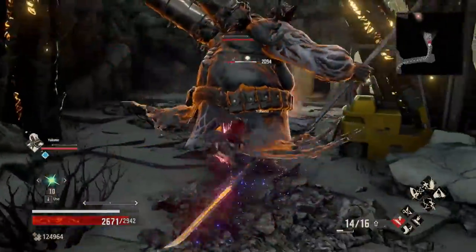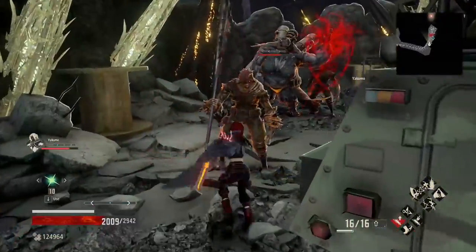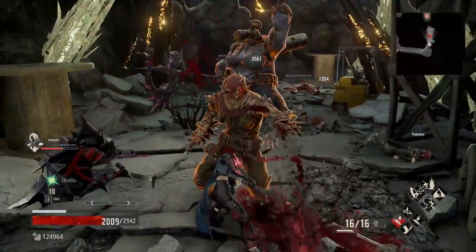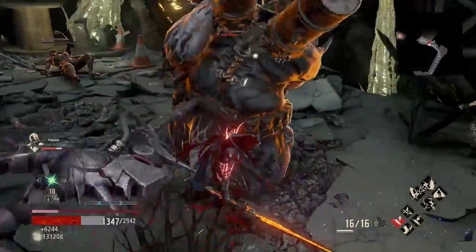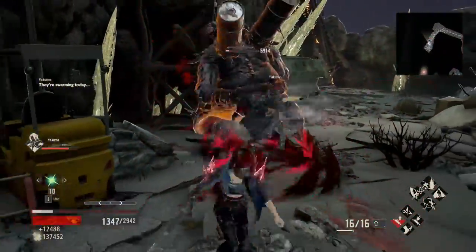You'll notice that when you dodge, the movement you have is so insane that you can almost get out of range from the two-handed attacks that enemies throw at you in one roll. Imagine you're a fencer — you go in, poke, go out. Rinse and repeat, and use your abilities based on your situation.